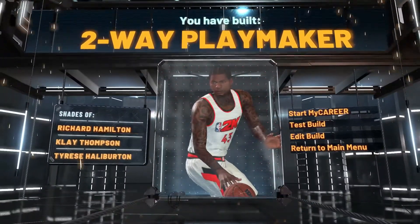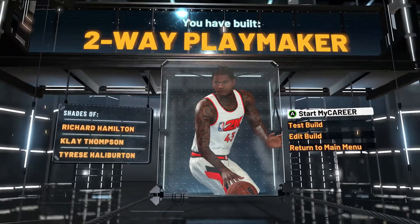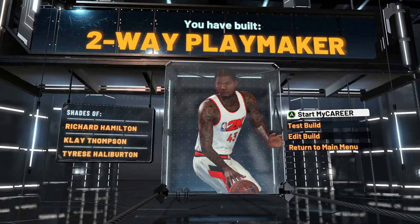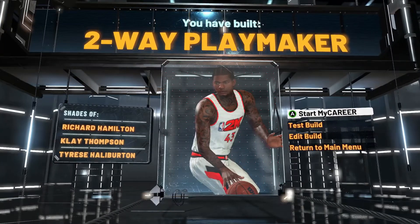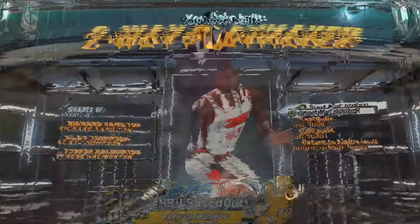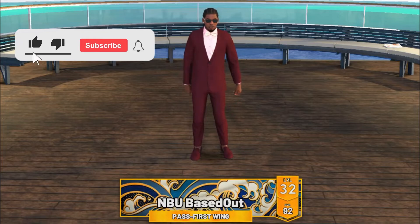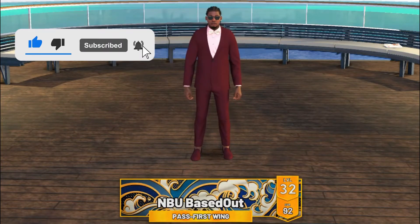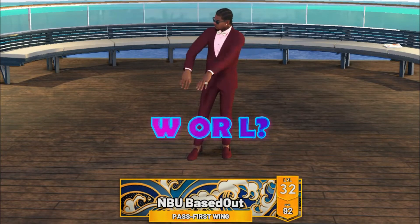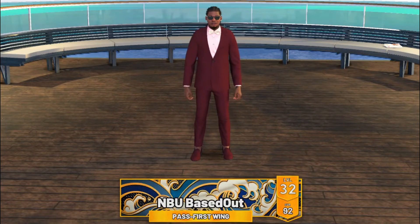As you can see, you're going to get that two-way playmaker — really a three-way playmaker. This build is goated. If you're about to make a rebirth build, definitely get your money's worth and make something where you can play with anybody at any point in time, from the 1 through the 3, even 1 through 5. If you enjoyed today's video, don't forget to like, subscribe, and turn on post notifications. Leave a comment letting me know if this build is a W or an L — I feel like it's a W, definitely a solid rep grinding build.